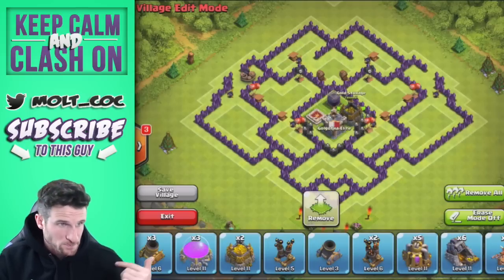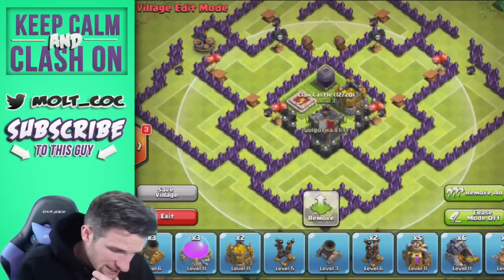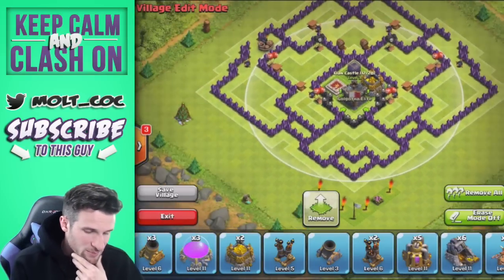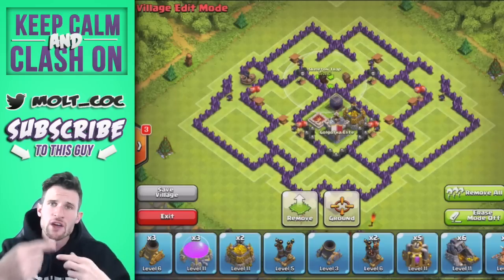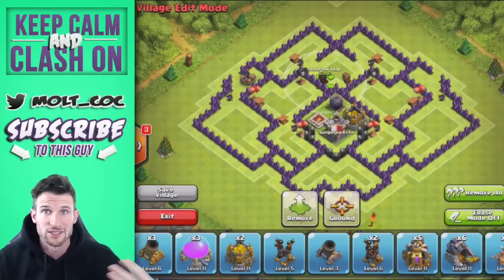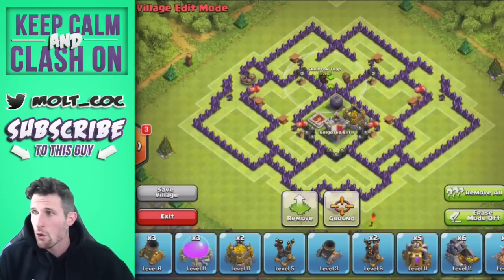We've got our Clan Castle right here in the middle as well. I'm going to keep it a little tighter so that it protects well. We've also got these skeleton traps up here that are going to work as another mini Clan Castle on the top portion of the base. You always want to place those because they're like mini Clan Castles — they really help with distracting troops and causing a decent amount of damage.